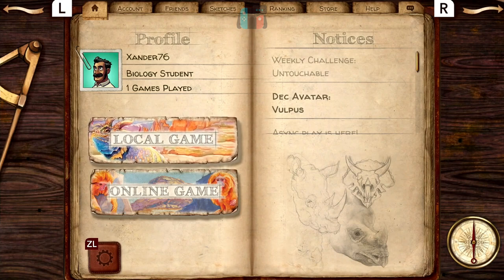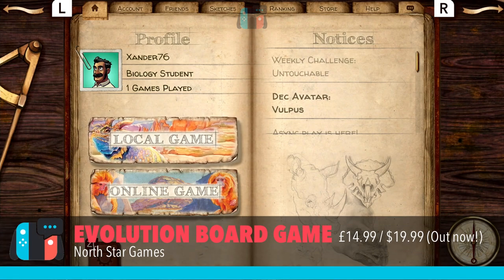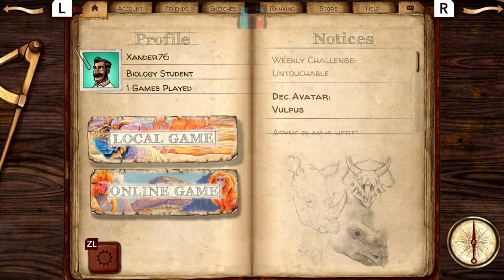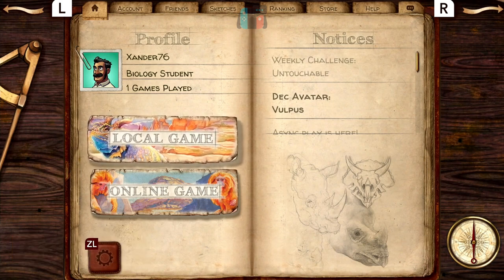Hello, welcome to Switched On, Paul speaking. Welcome to a look at a new digital board game that's come out on the Nintendo Switch today. This is Evolution, the board game. This comes from Northstar Games and will set you back £14.99 in the UK, $19.99 in America. This is a digital adaptation of a real board game and it's really highly thought of. I played it a while back at a board game club, and also got the digital version on my iPad which I really enjoy playing.